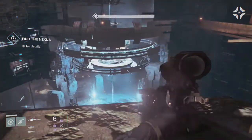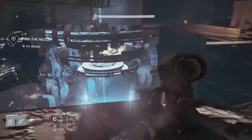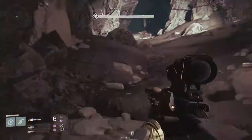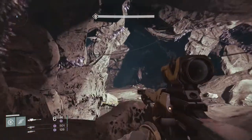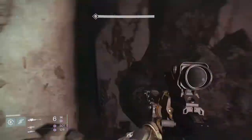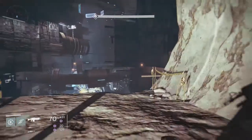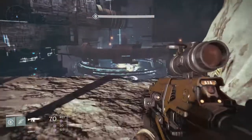I'm gonna snipe these Minotaurs — they may be Praetorians, yeah it's a Minotaur. I think once I kill three of them the Nexus will drop. He'll spawn right there and you just gotta check about every five seconds — turn around, make sure he's not there. Make sure you have heavy ammo for him so you can take him out really quickly. You need void for this.